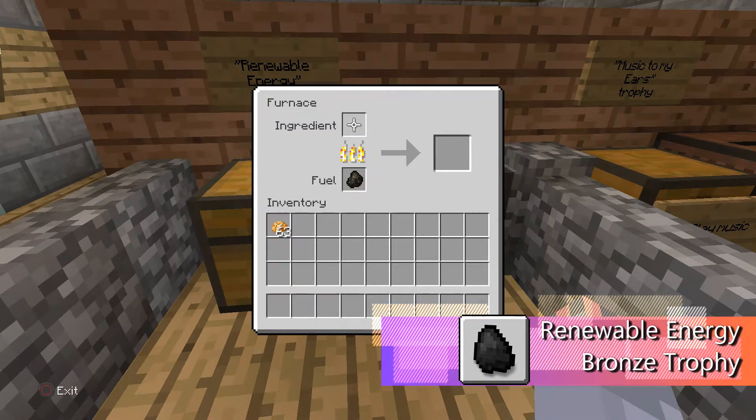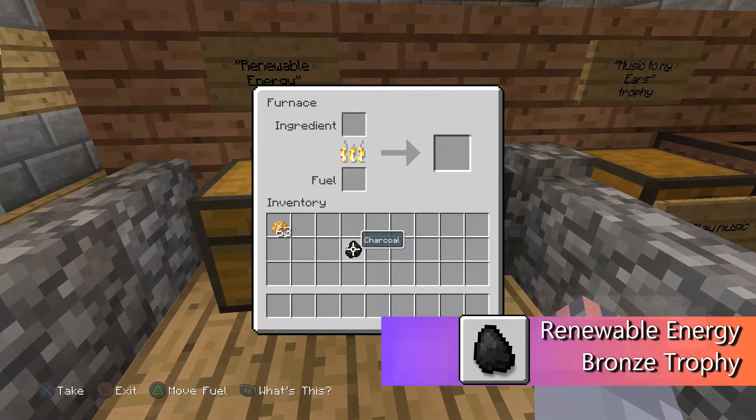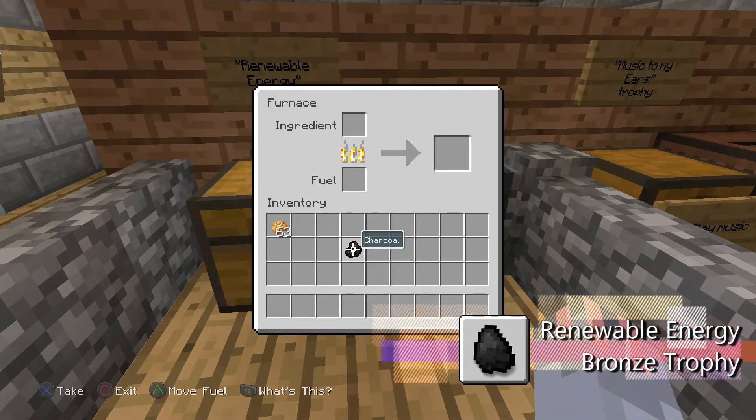And you can make torches too, so if you don't have anything available, you can just use wood and create charcoal to make torches I mean. So yeah, super simple trophy, takes you literally less than that. Thanks for watching guys.